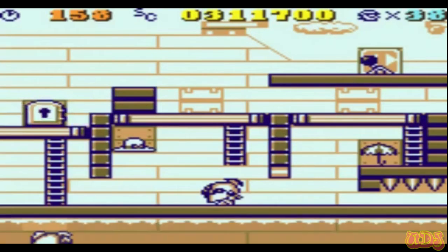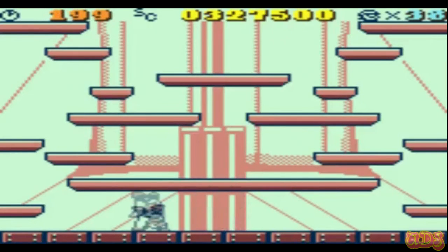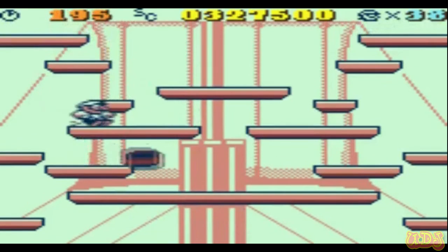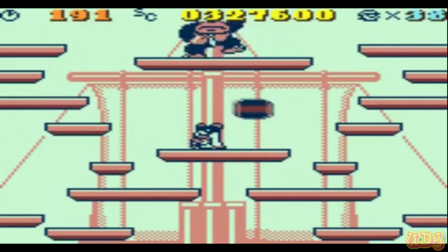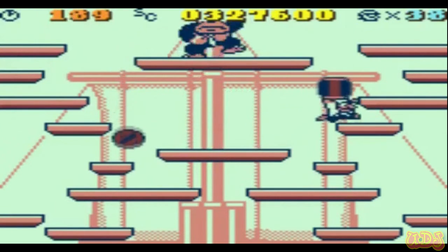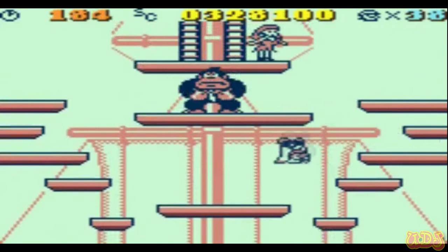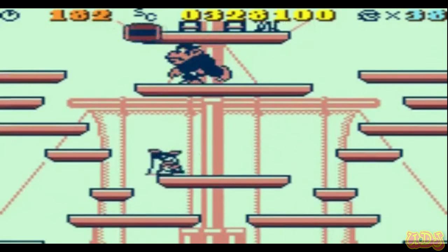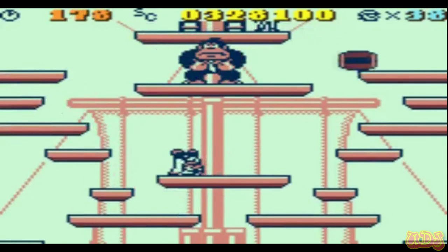Alright, we're getting some pretty okay times for the most part. Last stage, here we go. This one, you sort of have to use your feet to stop the barrels - otherwise you're just going to be jumping up the entire level again, waiting for the barrels to drop so you can grab them. So you have to flip pretty much if you want to get any of his barrels. Have a good time, I guess.